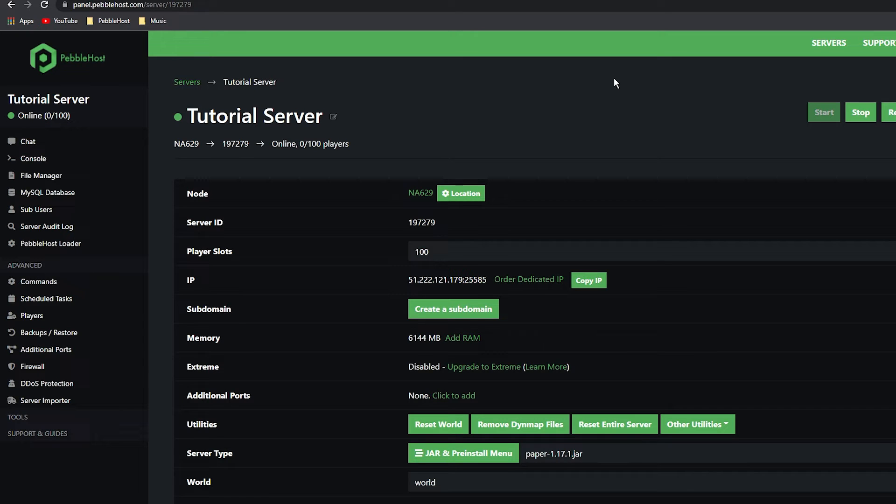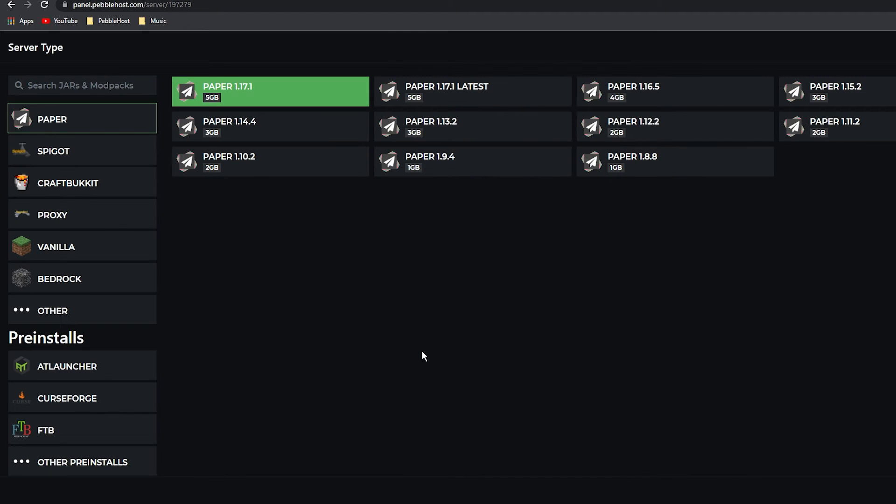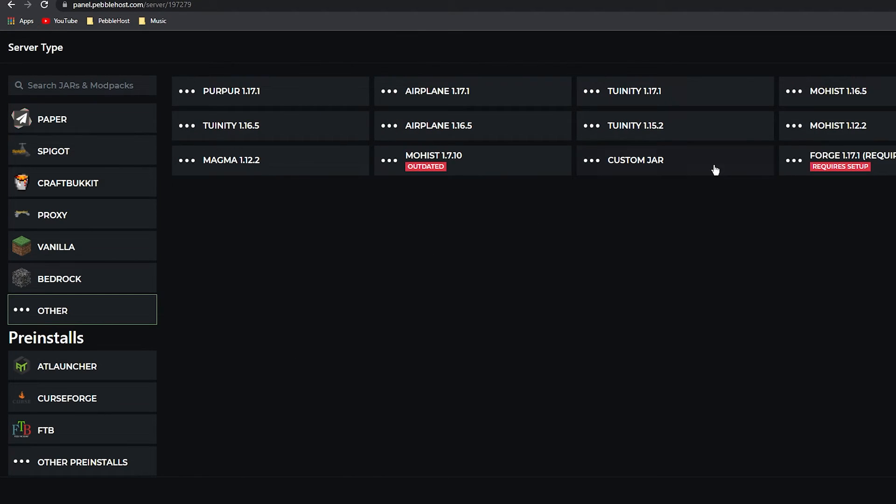Now that all the files are installed, we still have to change the JAR. Scroll down to the server type and click the JAR and pre-install menu. Click 'Other' and then click 'Custom JAR', then click Save in the bottom right.